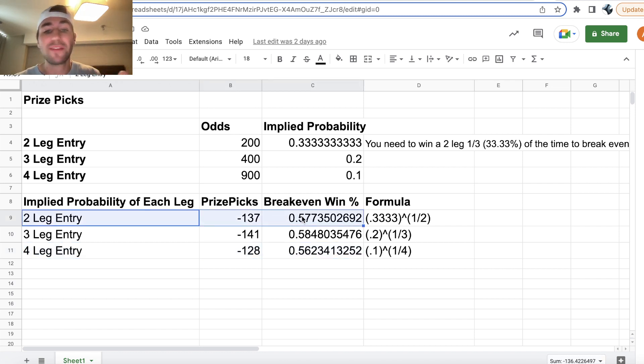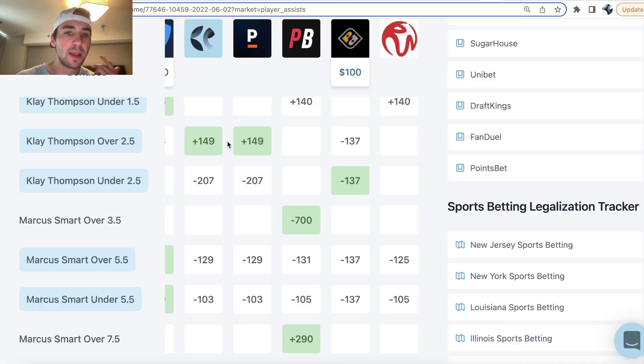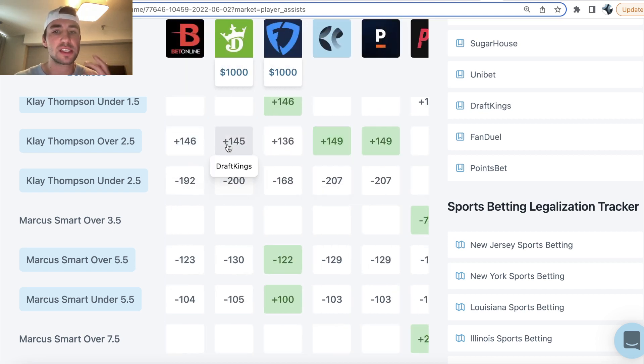For any two leg entry, you have to be winning 57.74% of the time to break even. So what we want to do is compare the odds that we are getting on Prize Picks — the implied odds — to the odds on the sportsbooks.